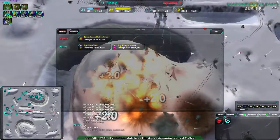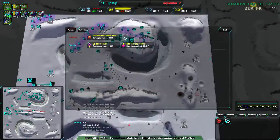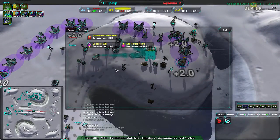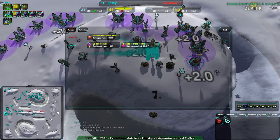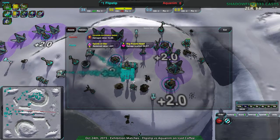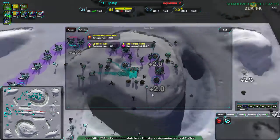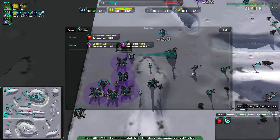Nice timing on the self-destruct there, right as the Inferno hits. Good Scallop Drop — they got rid of the Grizzly, it's just there wasn't really much of a follow-up. That was their main problem. If those Scallops had come in a few seconds earlier, they would have been able to kill the Grizzly without getting killed in the process, and it would have been much harder to dislodge them. They probably would have been able to destroy the entire base. Had all of them survived, or at least two or three, killing the Grizzly and the rest of the base would have been trivial. Unfortunately that didn't happen.